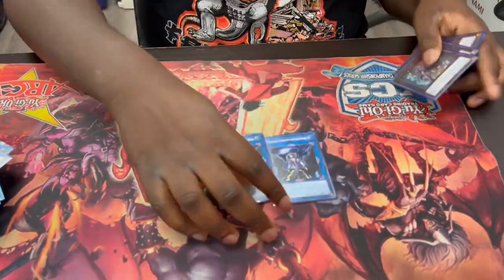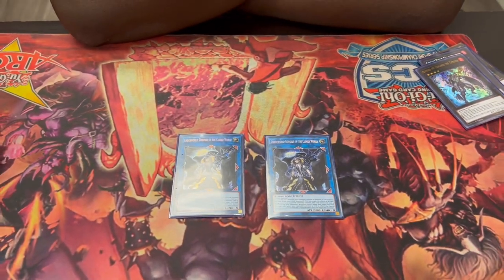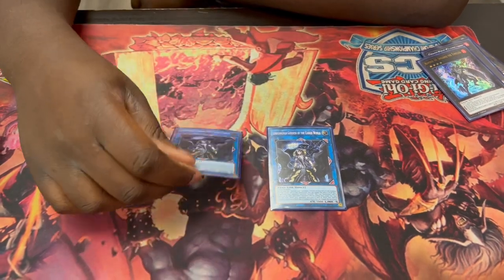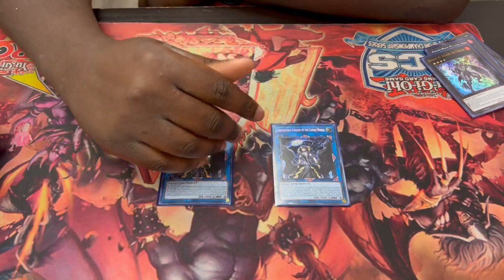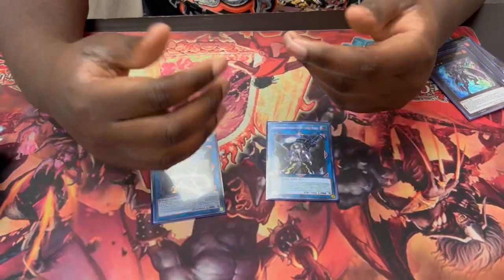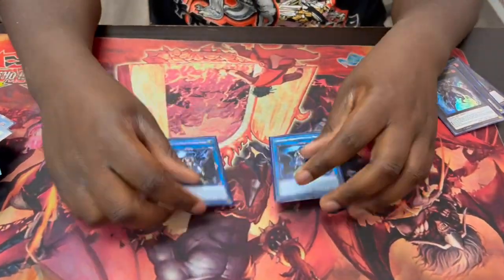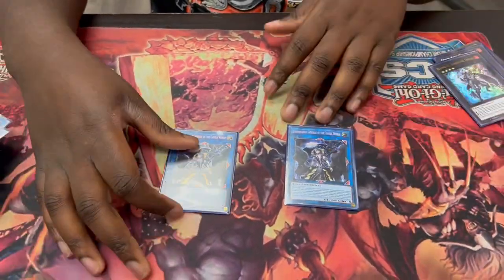And your other link 5 — two Underworld Goddess to break boards. Surprisingly, if you're going against Tear and they make Mudragon, it's actually very hard for you because you can't target a lot of your things. So you have to try to link away Mudragon as much as you can — use the Dangers, get them on the board as fast as possible, or hit them with Dark World effects. And Underworld Goddess is somewhat of a negate too — why not?